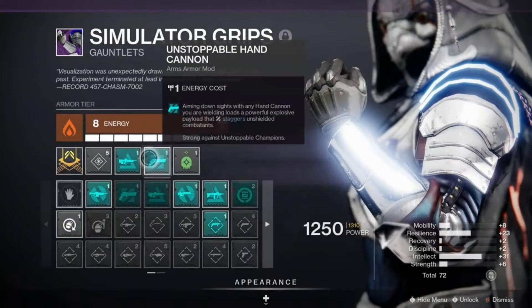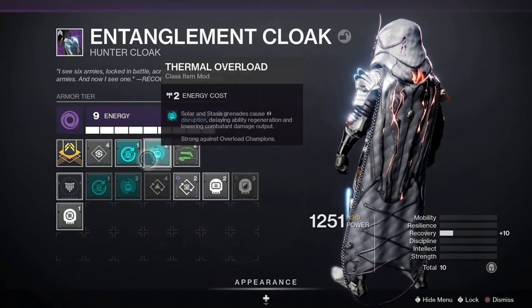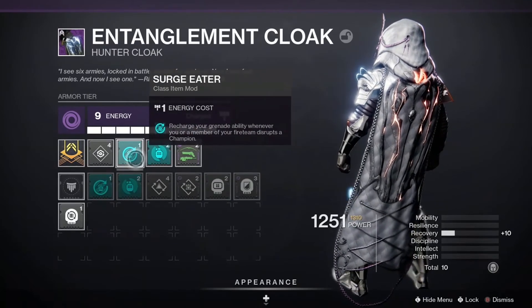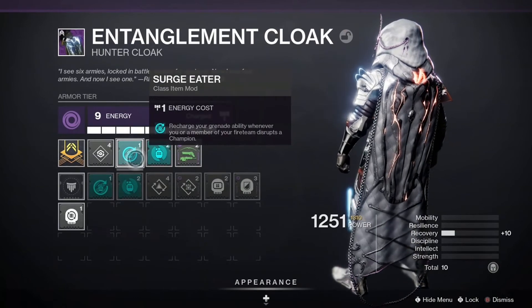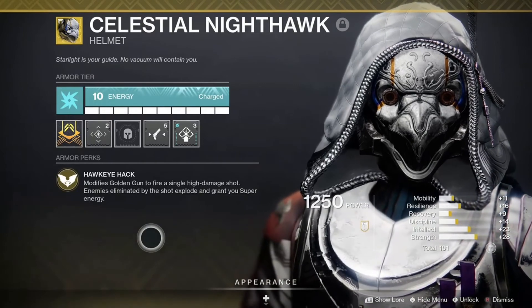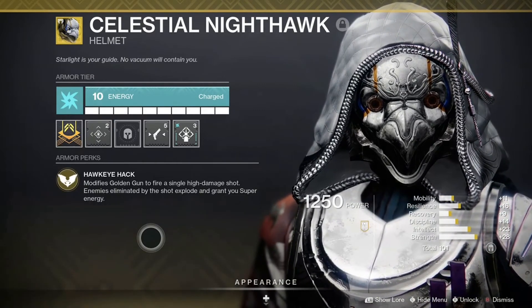When you use the Unstoppable Hand Cannon mod from the Seasonal Artifact, it allows Hawkmoon to stagger Unstoppable Champions. And with many of the Unstoppable Champions having large hitboxes for the critical areas, it becomes rather easy to efficiently take them down with Hawkmoon. For Overload Champions, you can use the Thermal Overload mod so your Solar Grenades stagger them. And when used in conjunction with Surge Eater, every time you stagger a champion with your grenade, you'll instantly get back that grenade energy. And for Barrier Champions, just hit them with the Celestial Nighthawk Golden Gun — it's an instant delete button for them, and will generate a ton of orbs for your allies. Just keep getting precision kills and your super will come back very quickly.